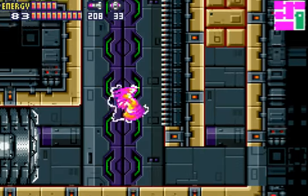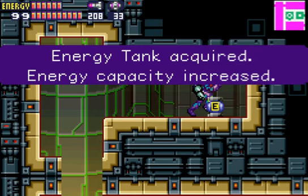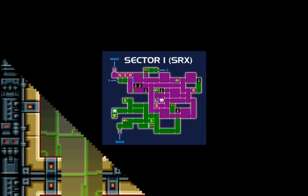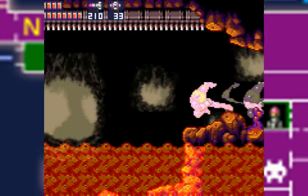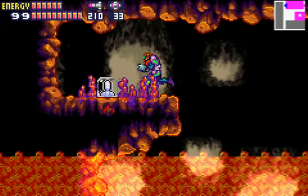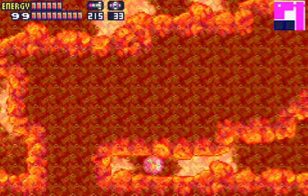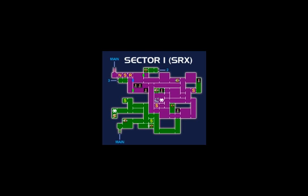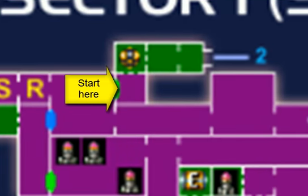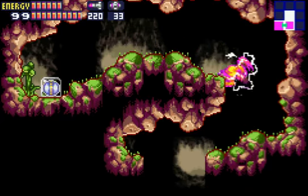The next one is in the same area — you're going to get the shine spark again, except this time you're going to head up to the door in the room where you fought the boss, to get the charge beam area, and use shine spark there to get the energy tank. Now we're going to head to the next area. I entered with shine spark — you actually don't need to, I just did it because it makes it go faster since the item is all the way to the left side of the room and space jumping there takes time. For the next one, you're going to need to use the morph ball and go to the bottom right corner — there it is, missile tank. Then we head up and get this power bomb pack. When you walk into the room, you just screw attack up and hey look, it's right there.